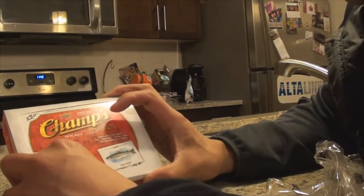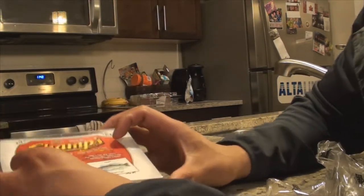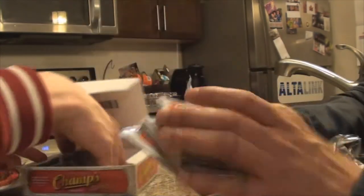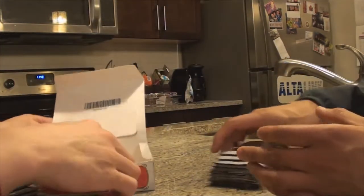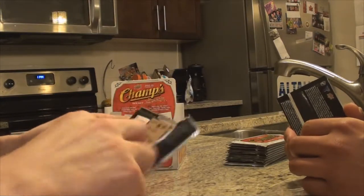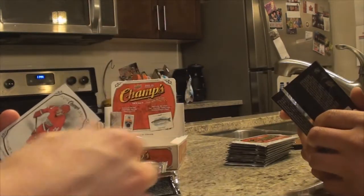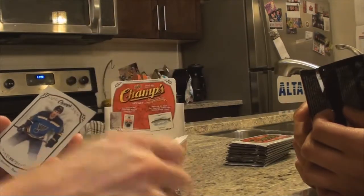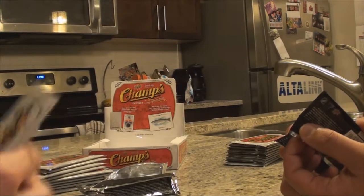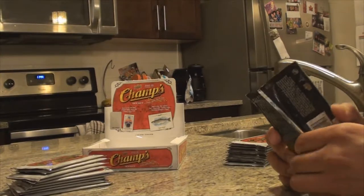It says here: guaranteed three hits per box — one hard sign and two memorabilia hits, plus some other random rookie stuff. We're hoping for good feels here. Terry's first pack: we got Seth Jones, Nyquist, Forsberg, Cartier, Brouwer, and Marchand. Cartier is card number 295 — that's a short print. Any number greater than 271 is a short print, so those are the special hits.